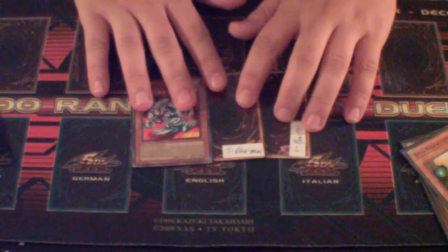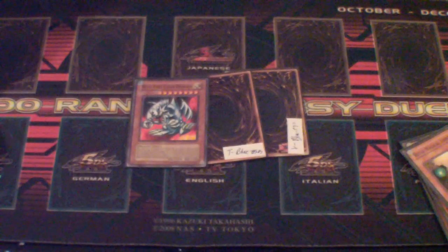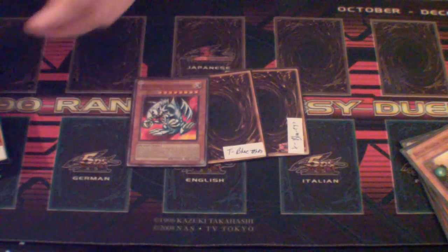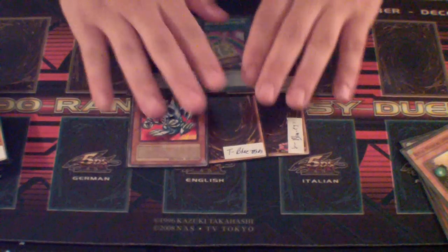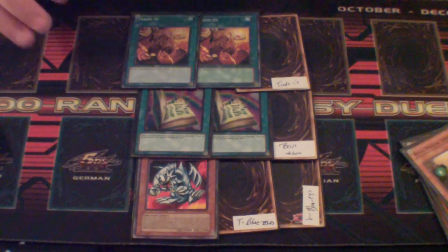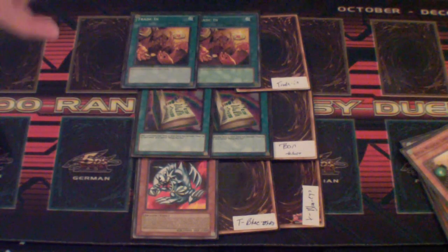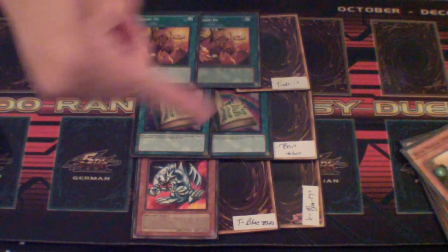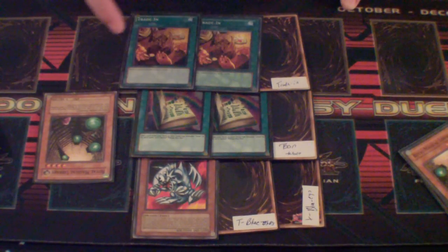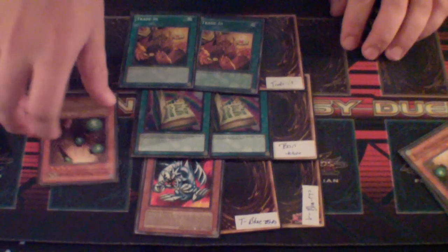Next up, I've got three Toon Blue Eyes. I used Toon Blue Eyes because you can search it with our next card, which is Toon Table of Contents, and you use the Toon Blue Eyes with three Trade-In. Pretty much, you draw Toon Table of Contents, you Toon Table to search for another Toon Table, then use that to search for another Toon Table, then use that to search for Toon Blue Eyes. And if you have Royal Magical Library on the field, you get three counters instantly, so you draw one, plus you get Toon Blue Eyes to hand for Trade-In.